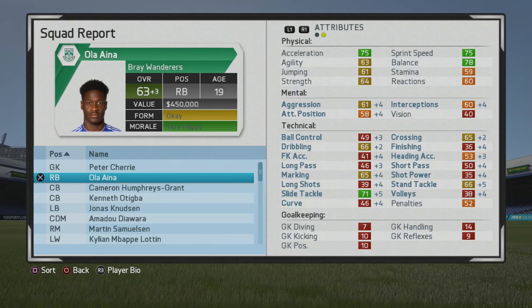Better mental sets will certainly help his overall go up a bit, as he reaches a 63 overall at the end of that first year. Very high slide tackling, which is very nice. General marking is getting up there quite a bit. Not too bad of a dribbler either, and crossing actually went up quite a bit as well, up to 65 — not bad for a fullback.